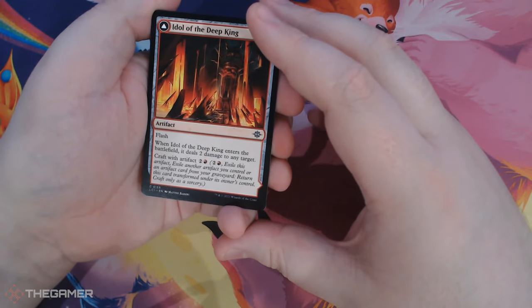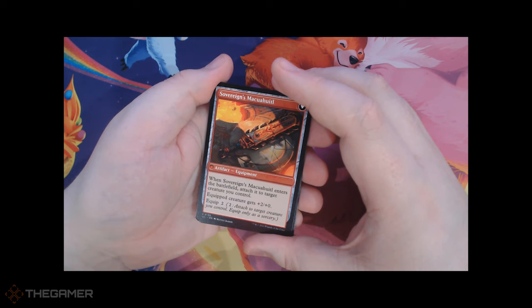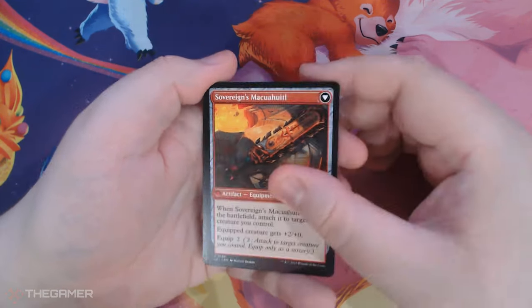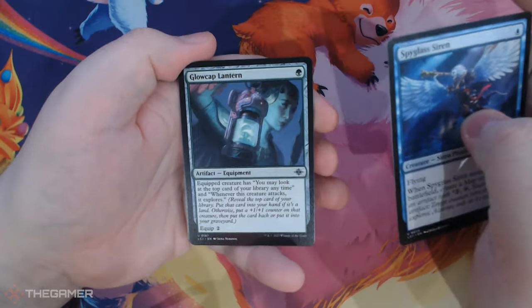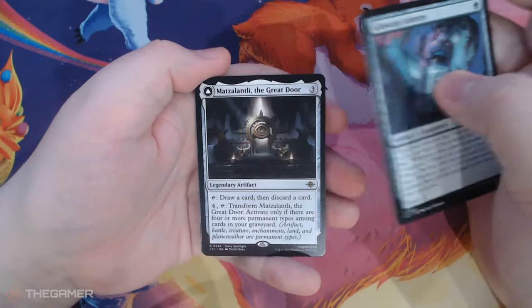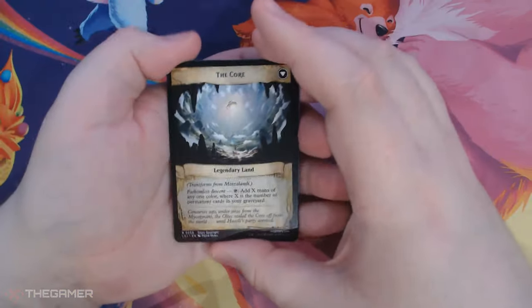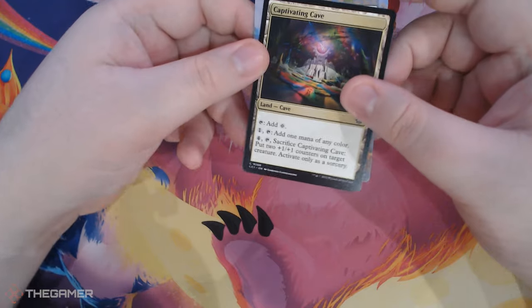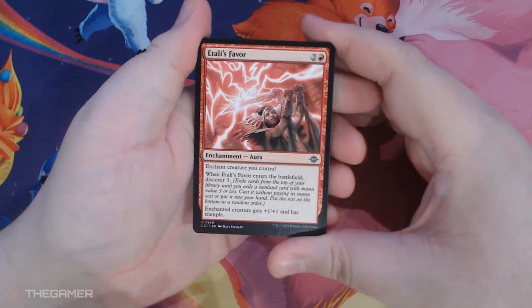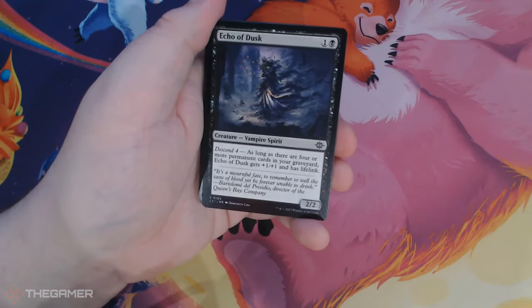Idol of the Deep King — and then it crafts into Sovereign's Makorquite. That thing. Cody Scavenger. Spyglass Siren. Glow Cap Lantern. Oh — Matzalantley, The Great Door, and it transforms into the Core. And you've got Captivating Cave. The lands in this set are really cool. A Tally's Favor. Pirate Hat. Attemptive Sun Scribe. Echo of Dusk.